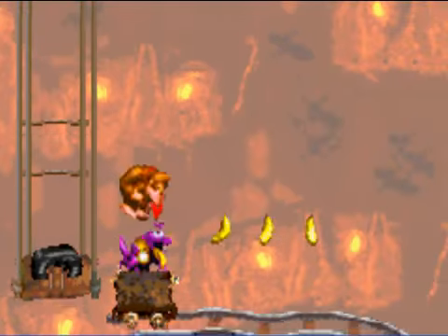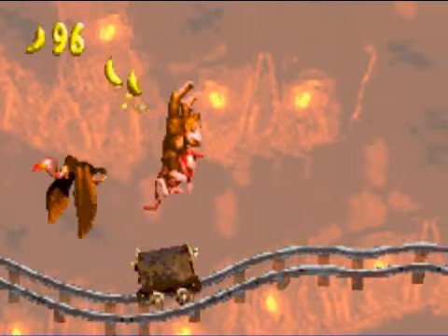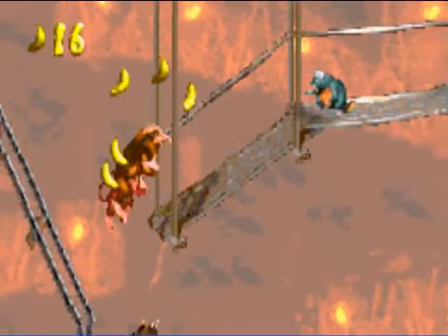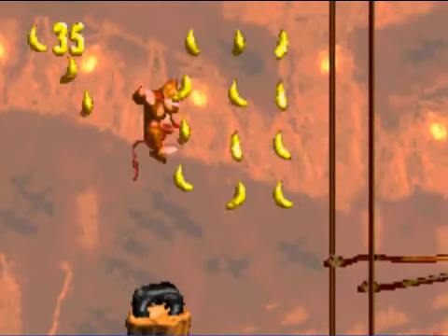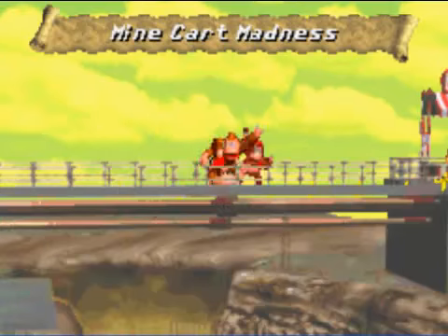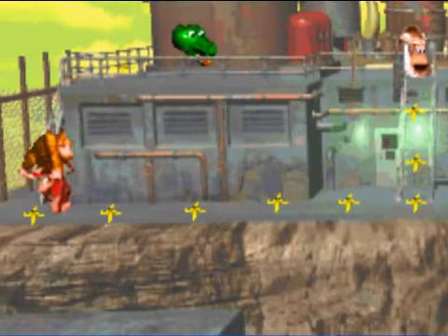These guys do have the worst jobs ever. Their entire purpose is to sit there and just have you jump on them. This part right here is a pain because you have to do all of your jumps early. Do it too late, you'll get hit anyway, and if you do it too early, you'll get hit by the next one. To get to that one, just backtrack a little bit after the last Minecart section, use the spring ladder and get up there. Easy peasy. That's the end of Minecart Carnage.